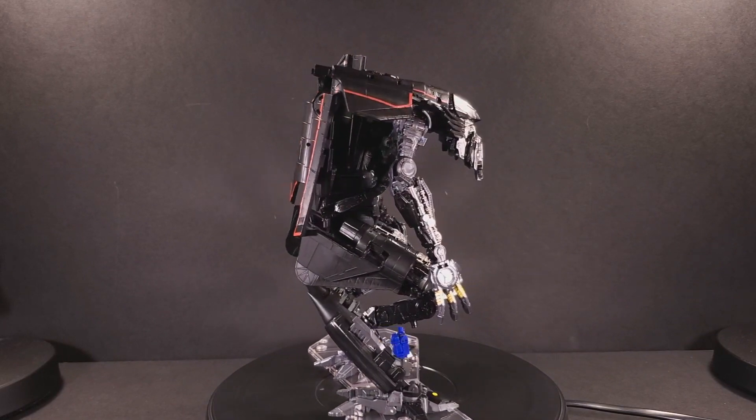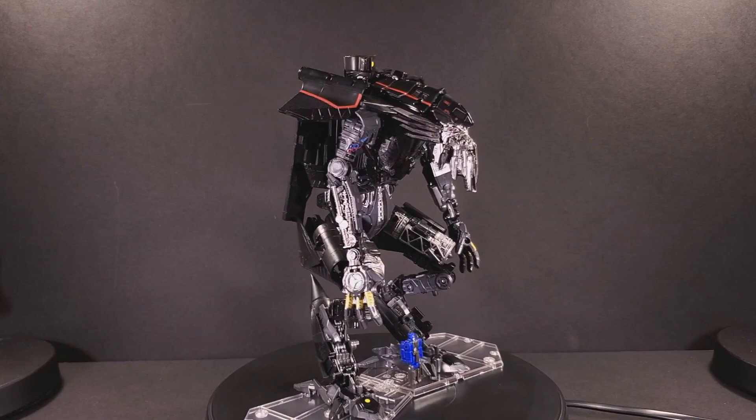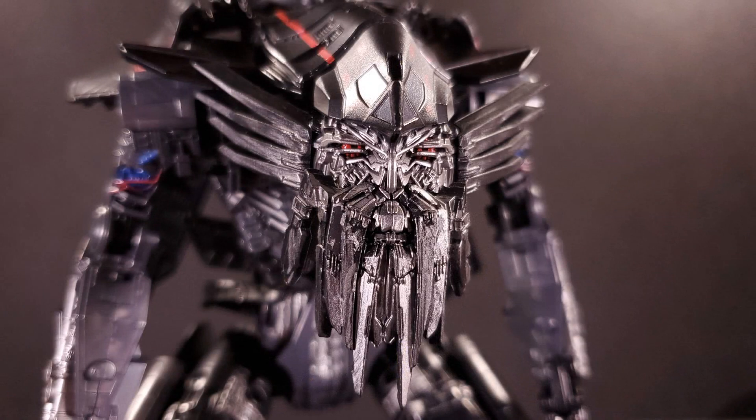Taking one look at him tells you pretty much everything you need to know about the character: he's old, he's probably wise, and he probably takes no shit. A lot of this is communicated via the head sculpt, which features every wrinkle and crevice of his aged visage with rubber whiskers.